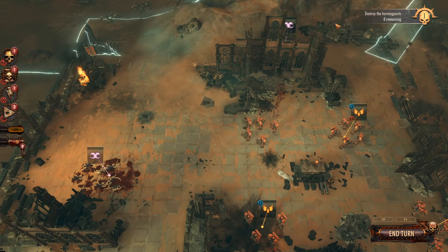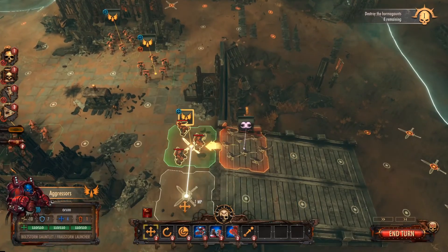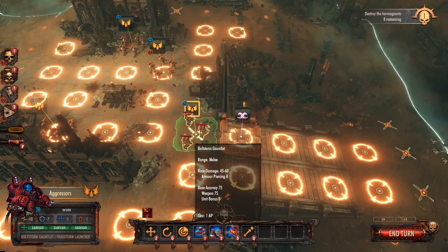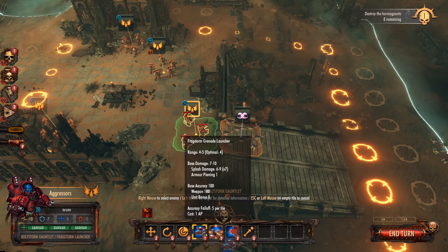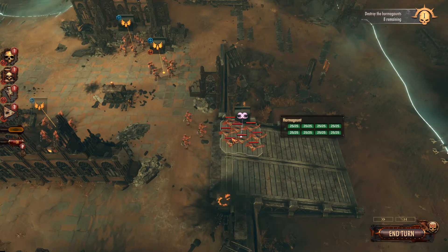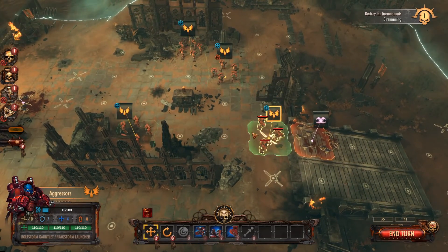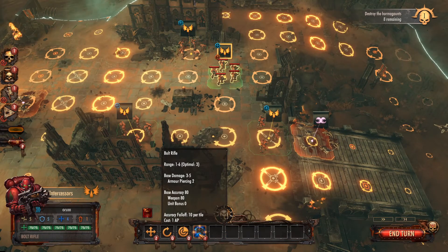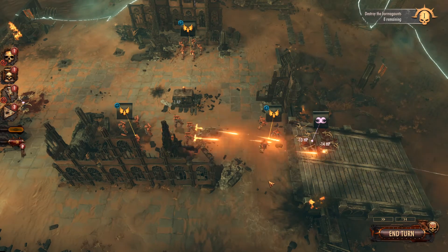Now we're going to try to hide over here — this should give us cover against enemies who might come from this direction or from the bottom. We don't know where they're coming from. Now these Aggressors — they have really cool weapons. They have Boltstorm Gauntlet — hover over it and you see 2 to 3 damage 72 times. There's also a frag grenade launcher for distance attacks, and then the Boltstorm Gauntlet which does high damage but only a few times. We definitely want to use the Boltstorm Gauntlet — the one that does small damage many times.